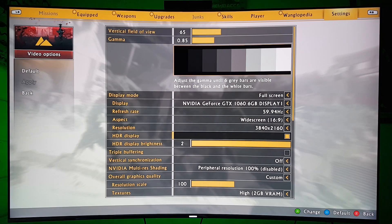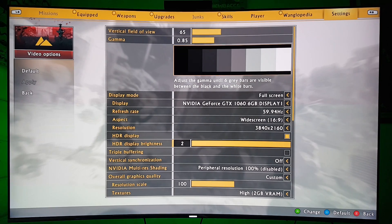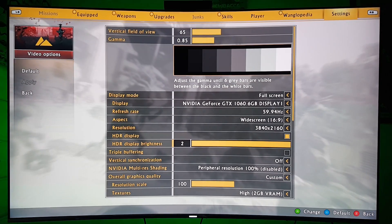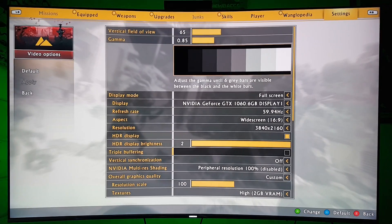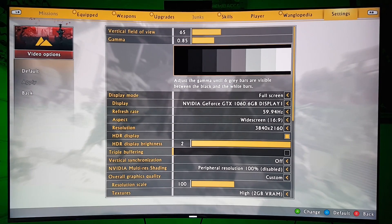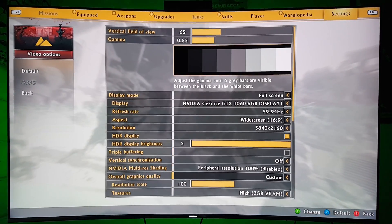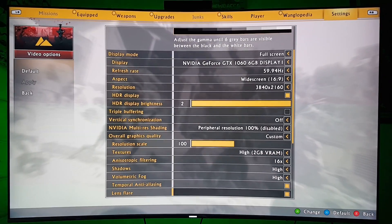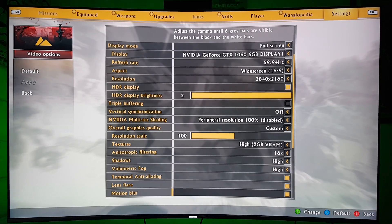As you can see right here, HDR is on and I can choose the brightness — I have it all the way up to two, because when you're playing HDR you want brightness all the way to the top. Triple buffering — I don't know what that is, but I'm new to the PC gaming world. Any suggestions you guys can give me, I'll truly appreciate it. Write everything down in the comments below because I am very new to this and have no experience whatsoever.